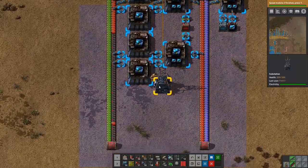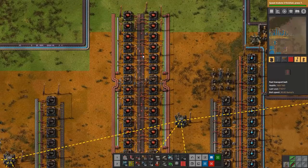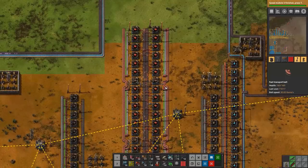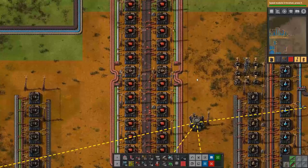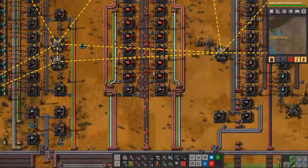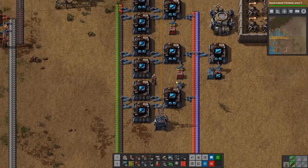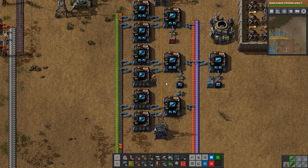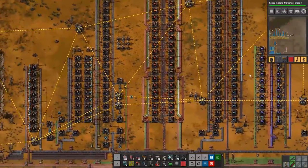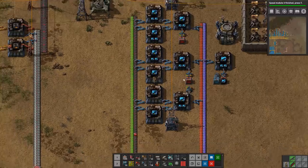It doesn't matter anyway because we don't have enough red chips. But why don't we have enough red chips? Because red chips produce slowly. The red chip maker is something I need to look at because this one isn't modulable. The copper line needs to be inside, kind of weaved in between. That's something I'll look at later when it becomes an issue, because right now it seems expandable.